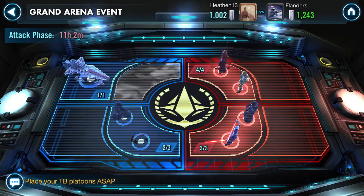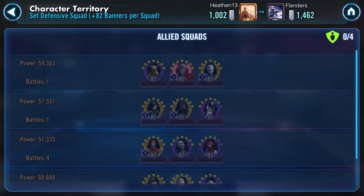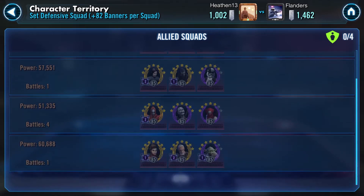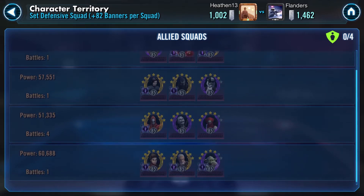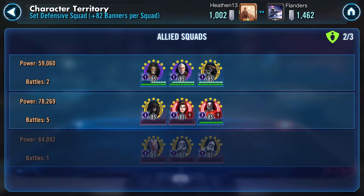Let's look at the board. He has already attacked — let's see how he did against my defense. Up top you can see he was able to one-shot my Poggle, Asajj, and B2 group, and my First Order. He did take four tries on my Mother Talzin, Zombie, and Acolyte Cheese team, but he was able to get through my Bastila first time. I'm a little surprised that he took so many attempts for the Night Sisters but I'm happy about it.